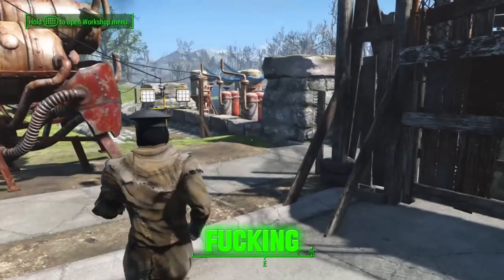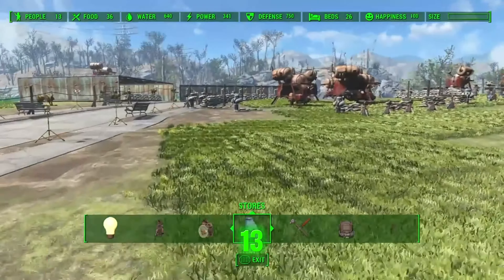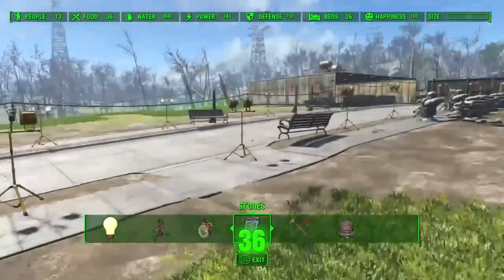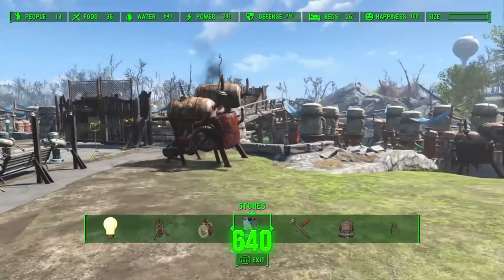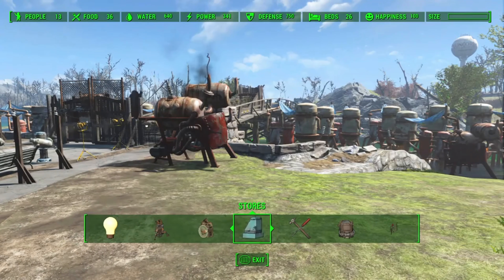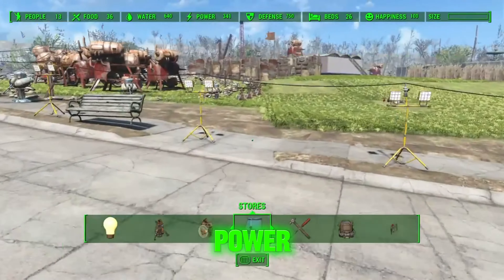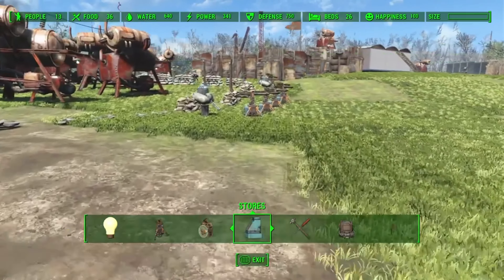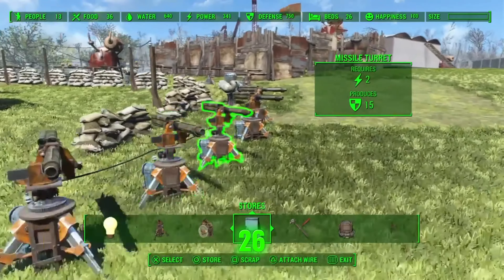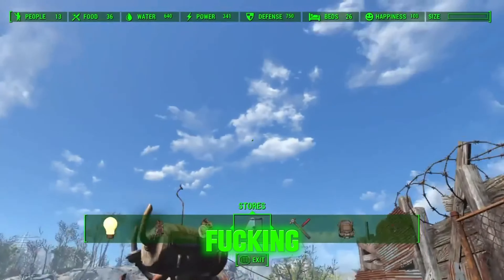Close gate. I'm so paranoid. We got 13 people so far, 36 food is being developed, we got 640 gallons of water, 341 volts of electricity - power. 750 defense lines. And 26 beds with 100% happiness and no slides - it's unlimited.